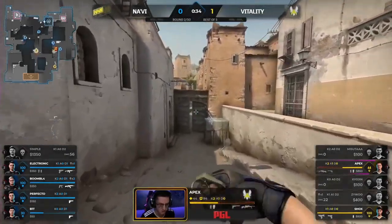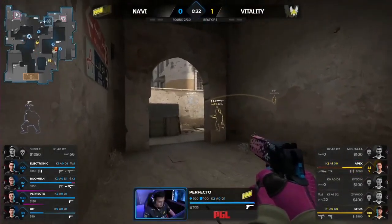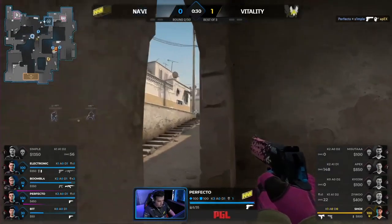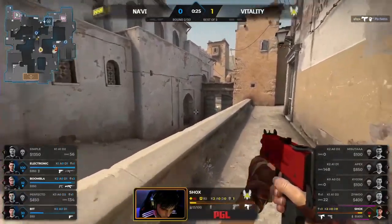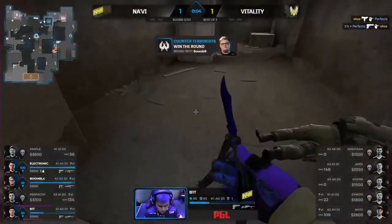AK falls into enemy hands. Apex and Shox up against it. Perfecto's got him booked. Crispy one out of the dig. This one falls apart. Only Shox. And that will do nicely. That's what we want to see from Bit — the headshots in early here.